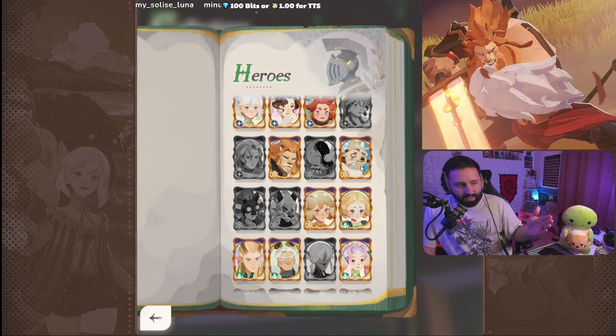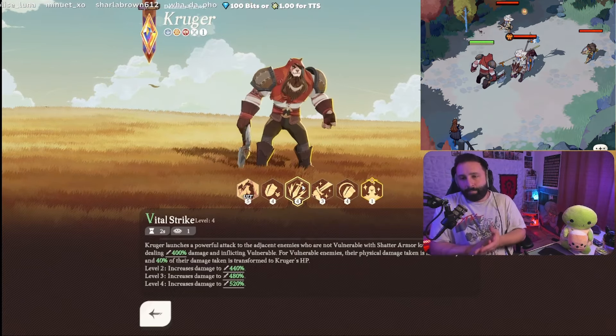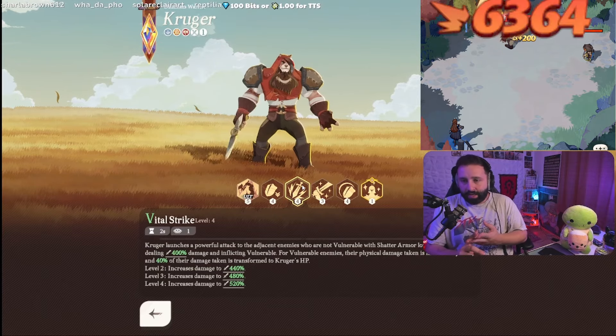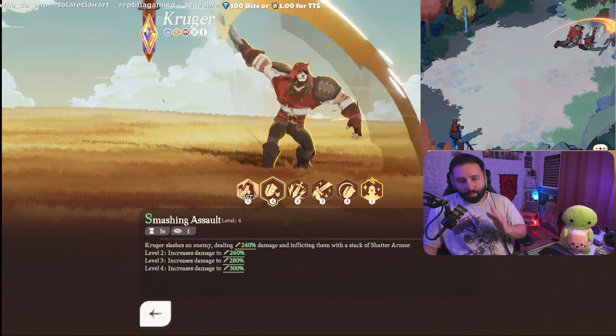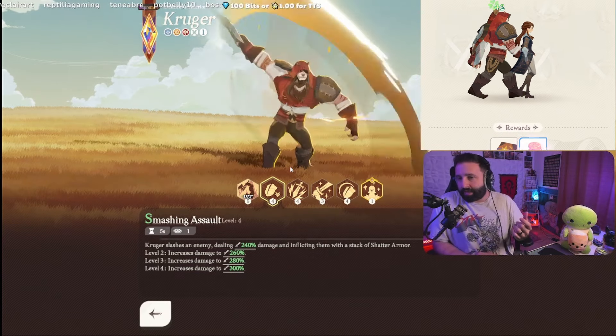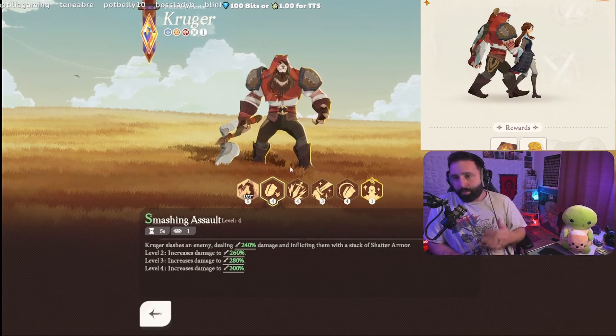Kruger I initially wasn't going to include on this list, but his self-healing, utility in Dream Realm, and my favorite aspect — Shattering Armor, which tears through enemy armor — makes him a really good off tank. He has tankiness, survivability, and also makes fighting easier for your other characters. That utility is great.